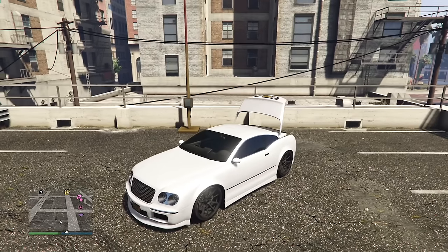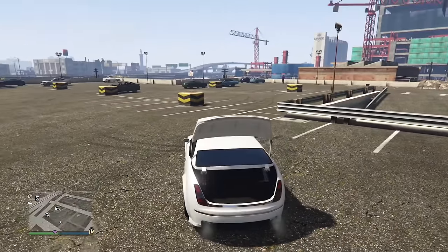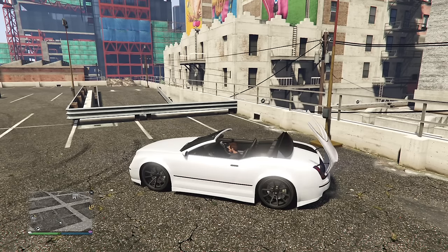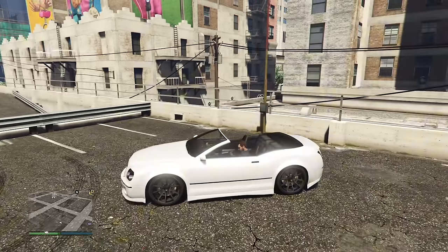If you put the top down on a convertible while having the trunk open, it will close in a pretty hilarious fashion — it kind of just slams down, which can't be good for the hinges. It also speeds up the process quite a bit, which is a strange byproduct.